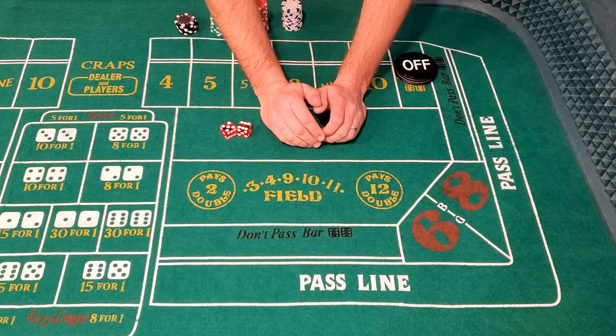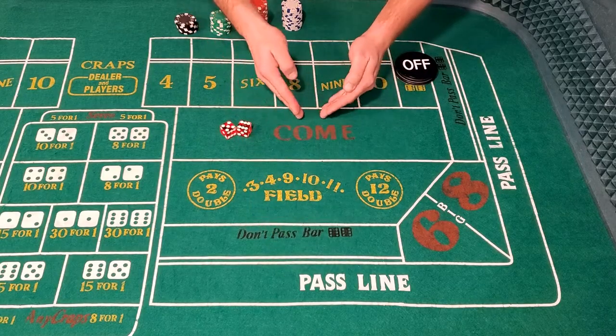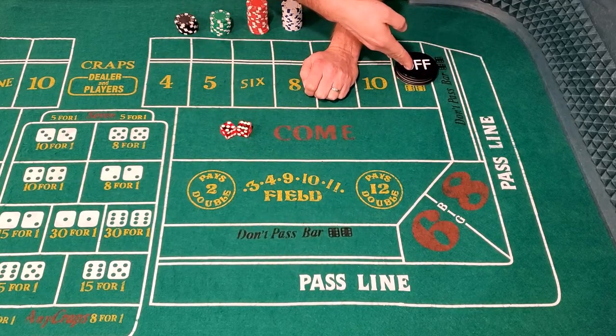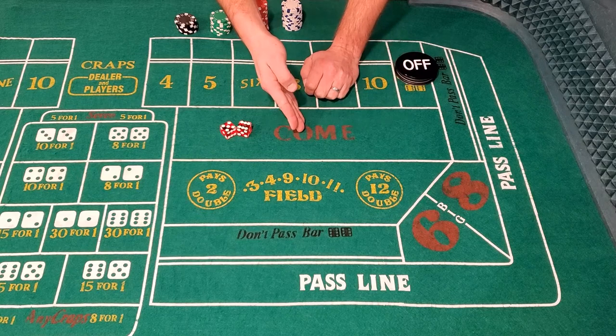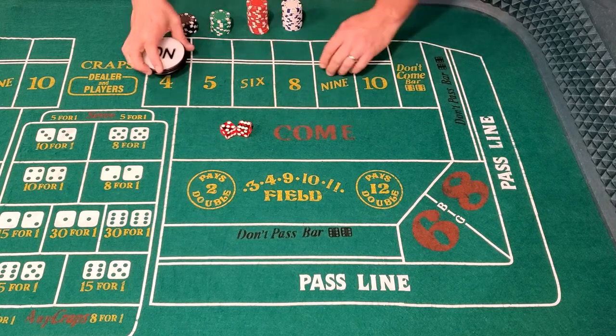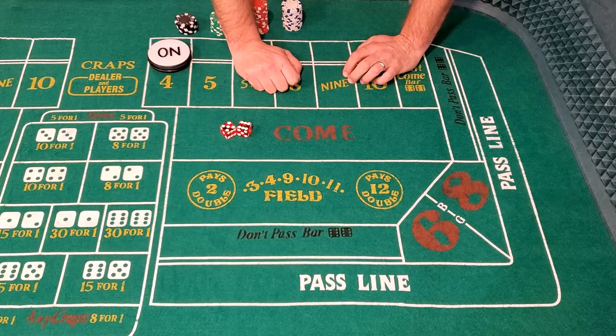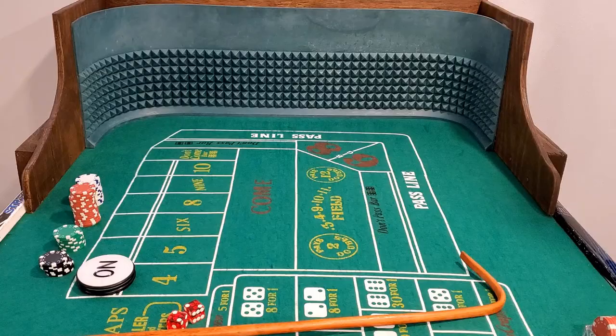The main difference between a passline bet and a come bet is the passline bet is made when the puck is off and it's a come-out roll. A come bet is made after a point's been established and the puck is already on. To make a come bet, you simply place your bet in the area marked 'come' in front of you on the layout.